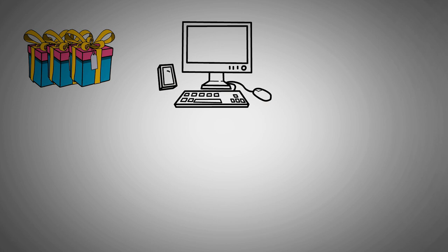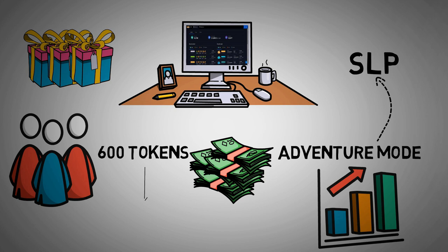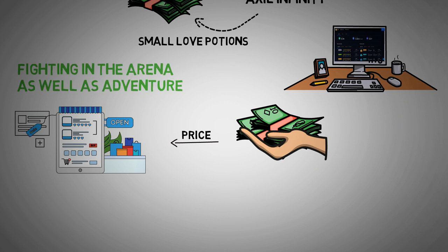The more rewards you get, the better energy you will build in the game, allowing you to get more SLP when playing through adventure mode. The better your success rate in the arena, the higher your earnings. A few players make more than 600 tokens a day, which is $80. The most traditional way to earn tokens is to collect Small Love Potions by completing everyday tasks and fighting in the arena as well as adventure. You can sell SLP through secondary markets based on the current price.